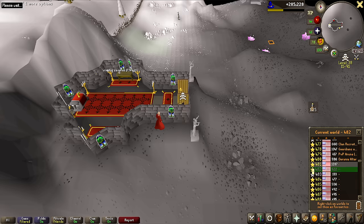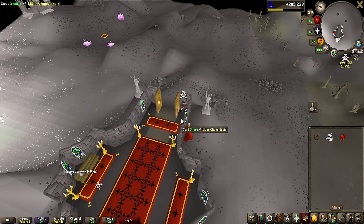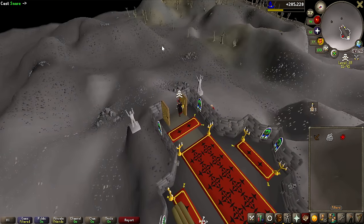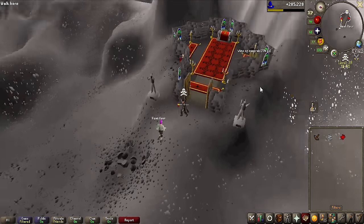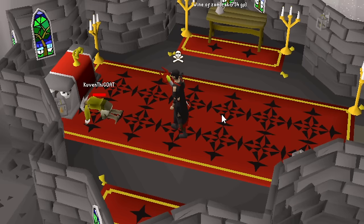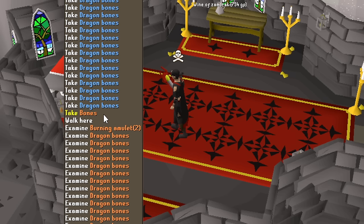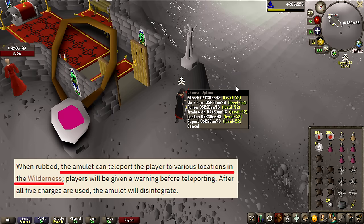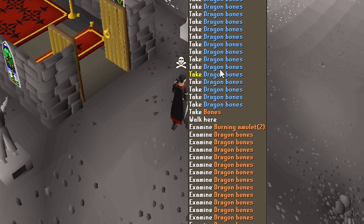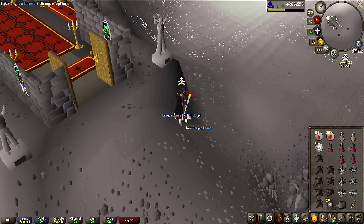After my previous experience at the Fountain of Rune spending like 5 hours there seeing absolutely no one risking a Glory, I decided to give a shot at the Chaos Altar again — hoping someone would bring an Amulet of Glory and Superior Dragon Bones. And we have the first kill — 62k in Dragon Bones, I'll definitely take that. I don't think this guy has a Glory but I think he came from the Lava Maze — he probably has a Burning Amulet with Wilderness Teleports. Yes, he did have it — Burning Amulet 2, but unfortunately that means I can't purchase them since it needs to be fully charged.